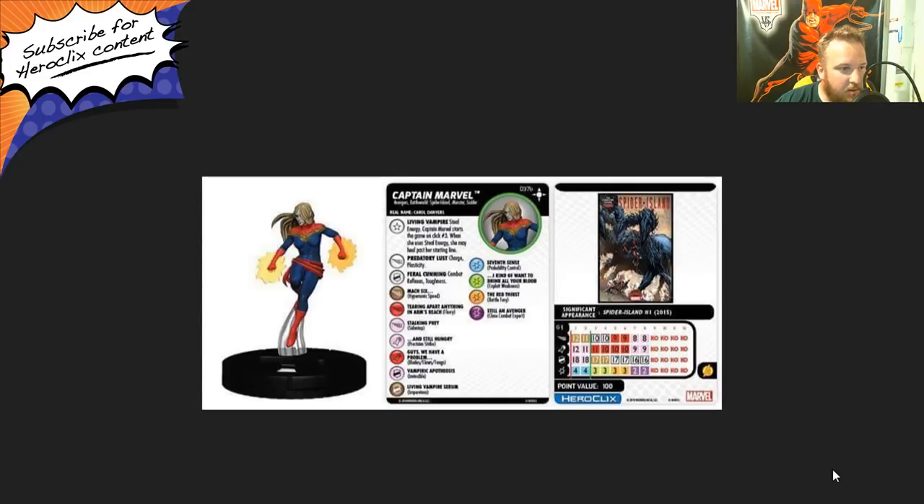Up next, we're taking a look at one of two prime figures — number 37B in the set, Captain Marvel. She is 100 points, has the Avengers team ability, and the Avengers, battle world, Spider Island, monster, and soldier keywords. She has one trait and a special on her movement and defense. Her trait is Living Vampire Steel Energy — Captain Marvel starts the game on click number three, and when she uses steel energy, she may heal past her starting line. So we're looking at another wild dial. She really starts with a 10 movement with a special, 11 attack with blades/claws/fangs, 17 defense with impervious, and three damage with exploit weakness. If you're able to heal her up two clicks to the top dial, she has a 12 movement with hypersonic speed, 12 attack with precision strike, 18 defense with invincible, and four damage with prob control.